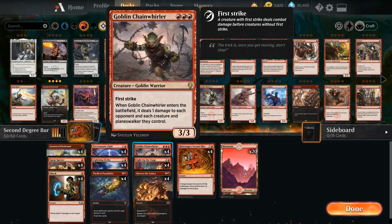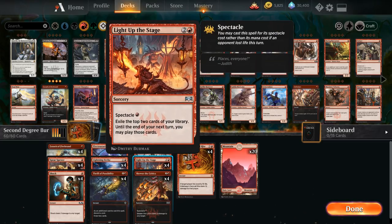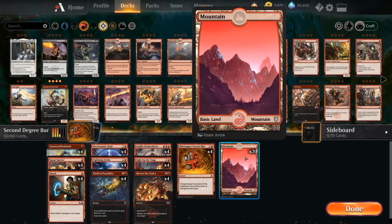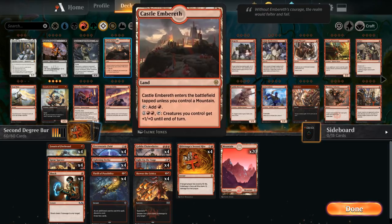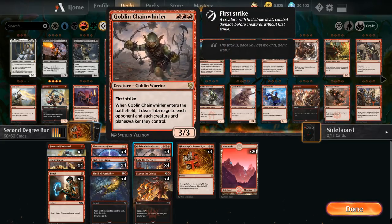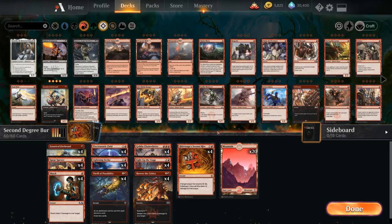We have the usual Spectacle cards to round out the deck: the full playset of Light Up the Stage as a nice 1-mana draw-two for the most part, and the full playset of Skewer the Critics as a 1-mana deal-3 as long as we can enable Spectacle. The mana base is 20 basic Mountains. We could potentially play a couple Castle Embereths but we barely have any creatures so we won't really benefit from it, although every now and then you might pump up a Chain Whirler for one extra point of damage. This keeps the mana base nice, simple, and budget-friendly.